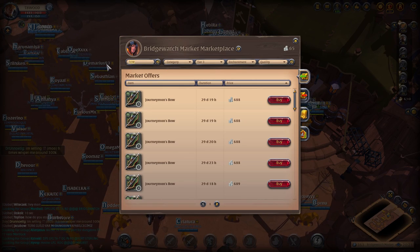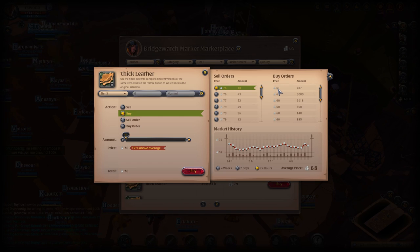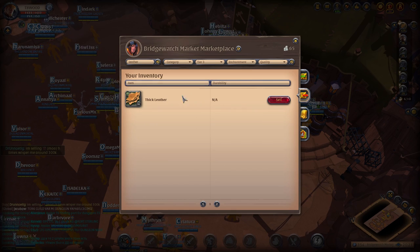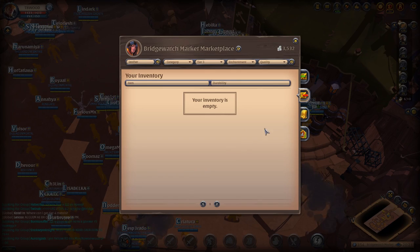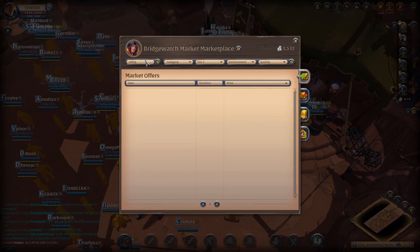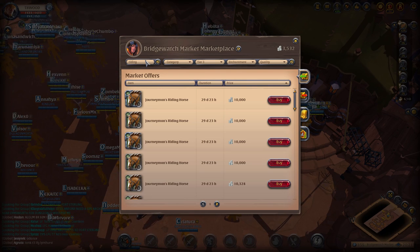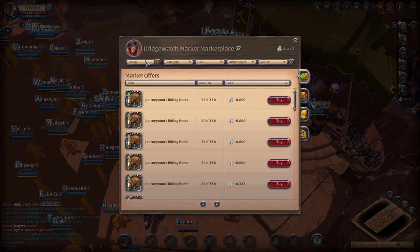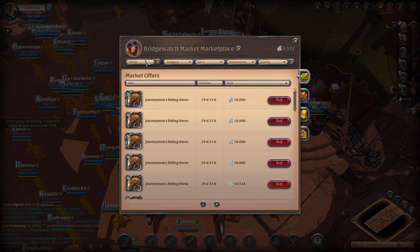Tier three leather is selling for 61 silver. I'll sell it straight to the market. That nets about 3,000 silver for this batch. I'll need to keep doing runs back and forth to build up the 10,000 silver needed for a riding horse.